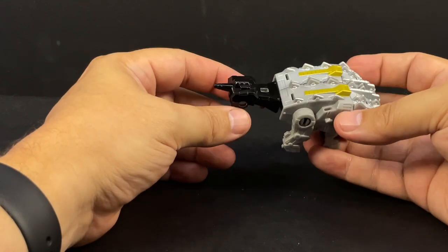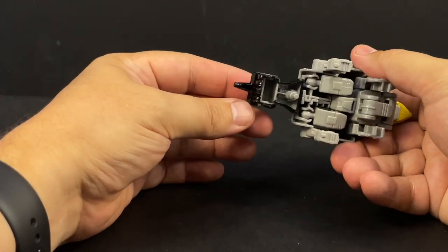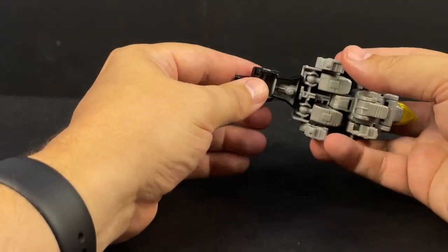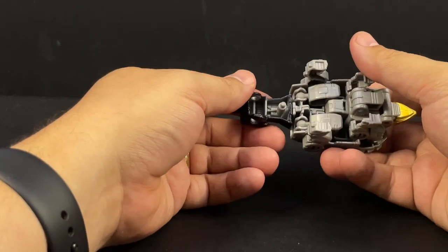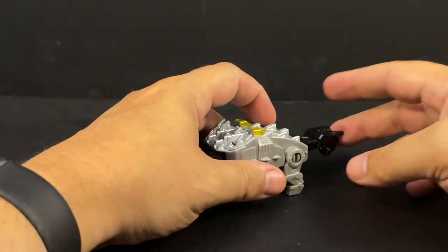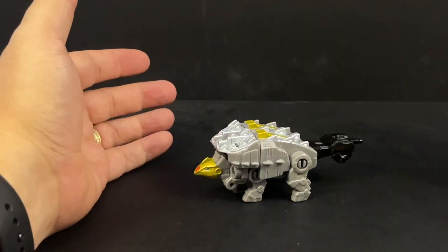His knobbly tail is, as you can see, a fist — a spiky fist with a laser gun almost kind of flipping you off, but not really, because he does in fact have all five of his fingers including his thumb. He does kind of have a big fist hanging off his butt as his big knobbly Ankylosaur tail. It's not in two pieces like Swoop though; it is one solid piece.